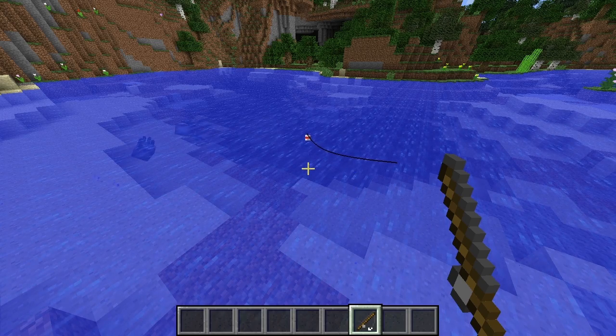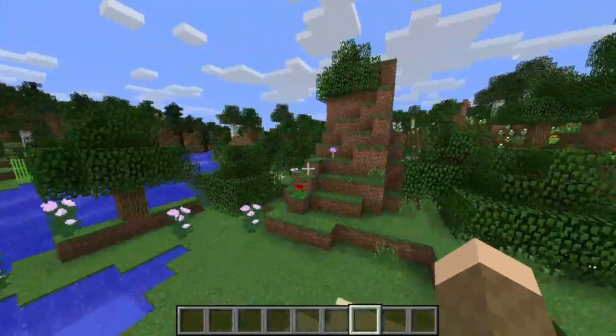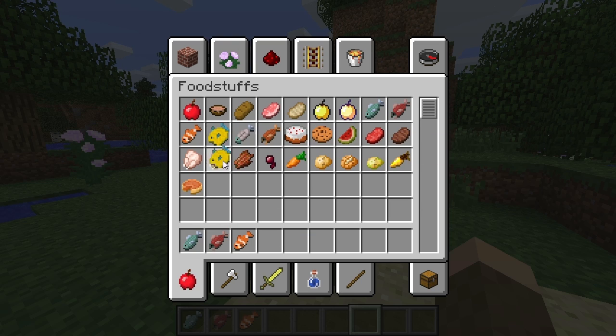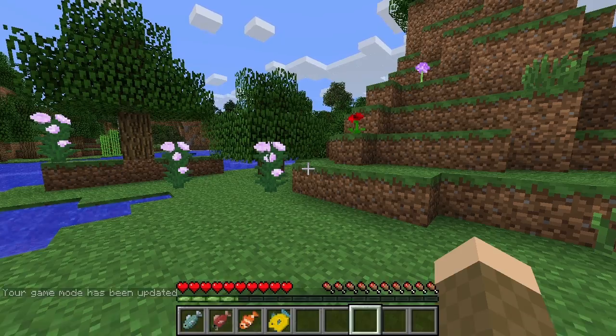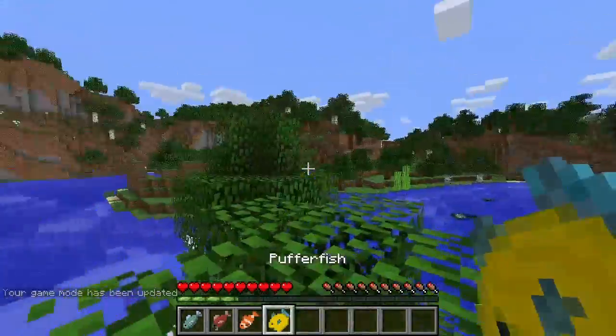In addition to regular fish, there's now a salmon, a clownfish, and a pufferfish, as well as cooked salmon. I'm going to quickly go into survival mode to demonstrate why you do not want to eat a pufferfish.